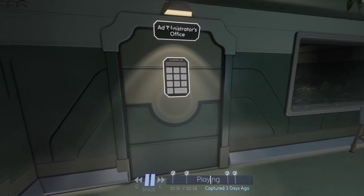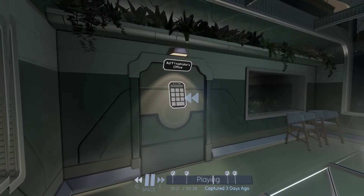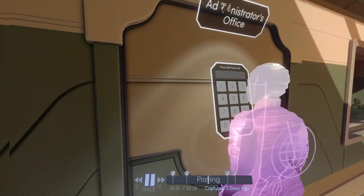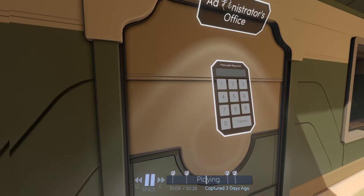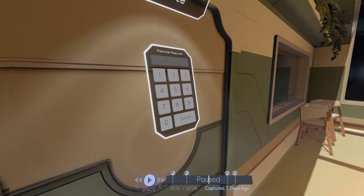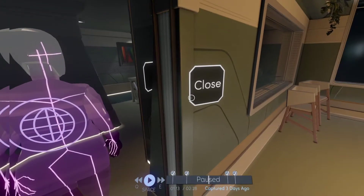So she got through the door. I saw an 8 light up — I'm sure it did. Hang on, so if we rewind this a little bit... if we maybe look at what she's doing... 1228. Of course — 1228. I'm sure it was. Let's try it ourselves. 1228. Oh, that was simpler than I anticipated!